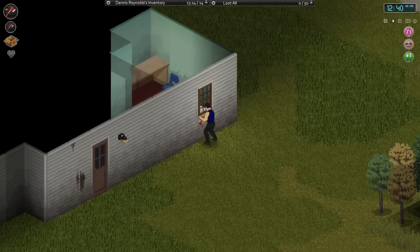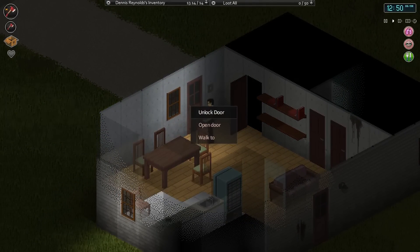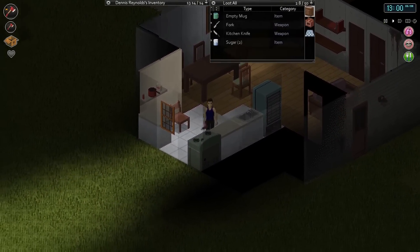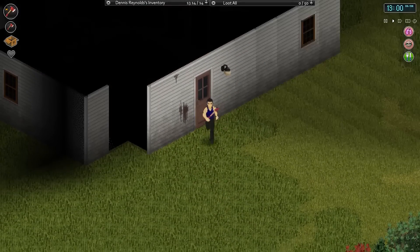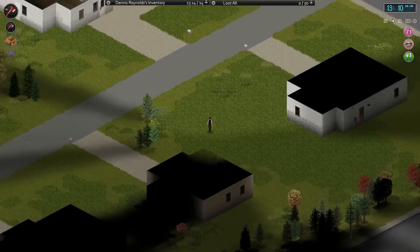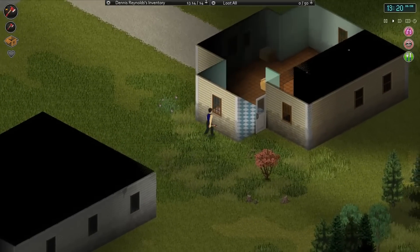I've been out all day looting for different bits of food, non-perishable goods, random items, and looking for a generator. Unfortunately I haven't found anything decent yet. I've just come back to my original house to check that there was nothing I missed. I haven't got a lot of skill books - craftsman, hobby books, whatever. Dog food, bleach - not too bothered about at the moment. This is getting pretty desperate. I think the power might have gone out - all these houses look extremely dark.